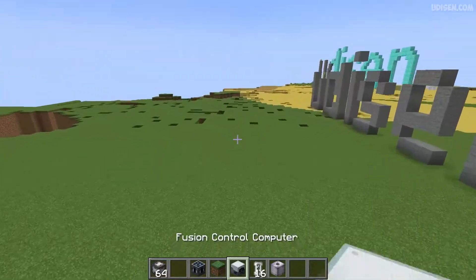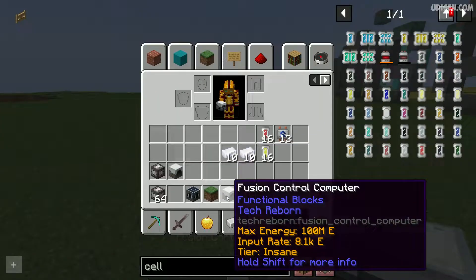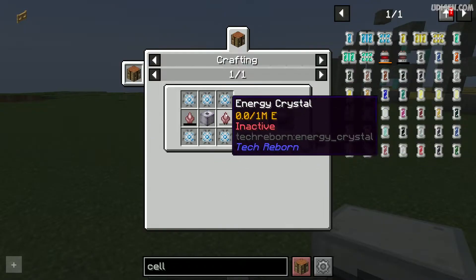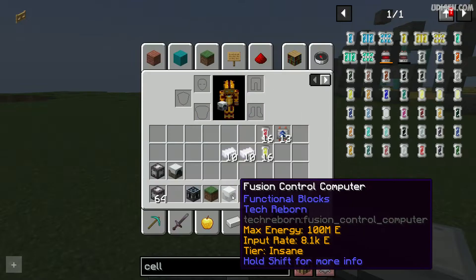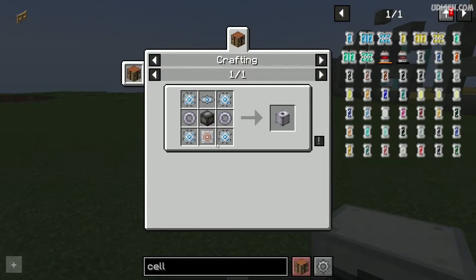Step number one: you must craft this special item, a Fusion Control Computer, from this recipe — an energy crystal, which you can craft like this, and so on and so on. It is extremely expensive.